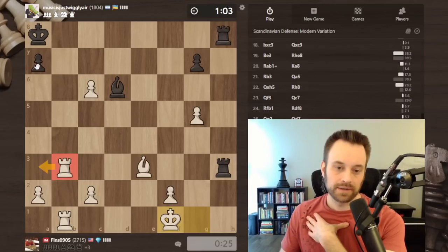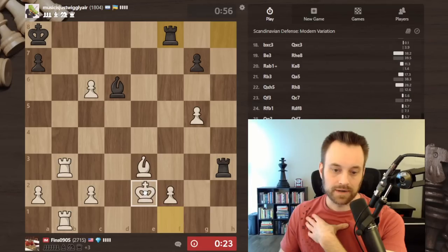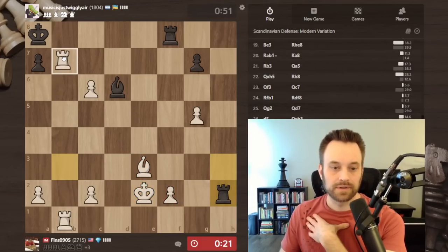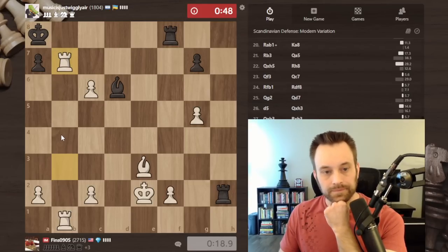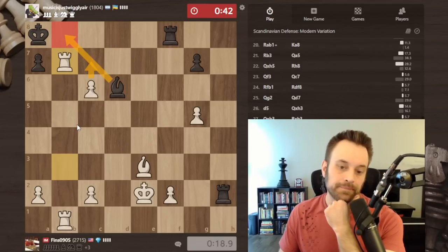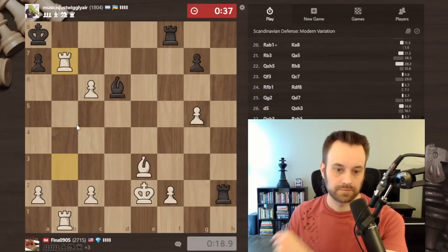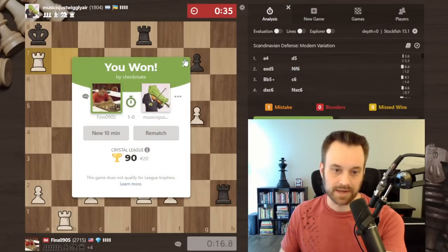Can't go rook a3 by the way - threatening mate, the bishop guards. Threatening rook takes c3 in some cases. Very snug position. Bishop b8, c7 should decide - and this is checkmate. Can't play king takes a7 legally - one of those funny situations where even though my bishop is pinned, that is still an illegal move for black. Let's tell my opponent GG.